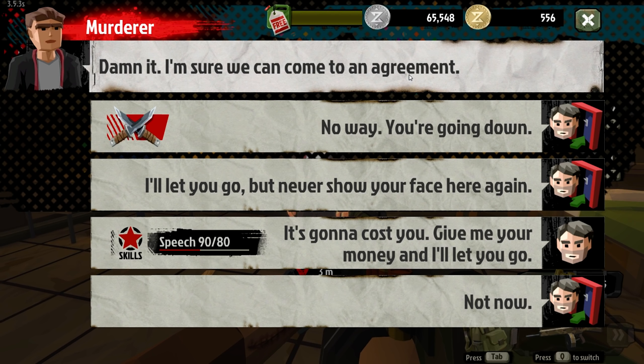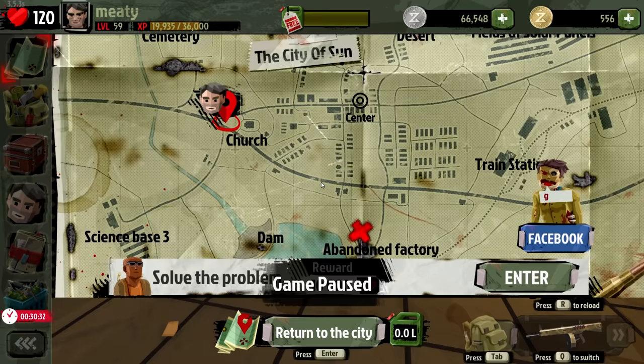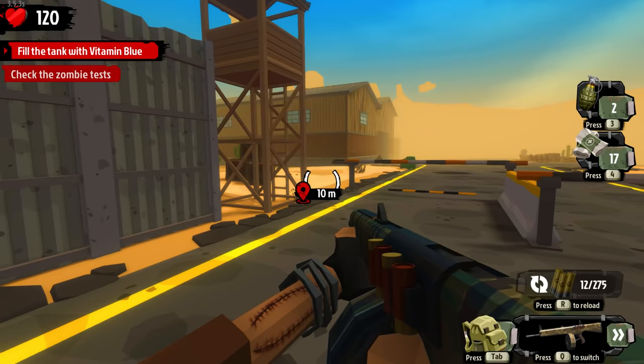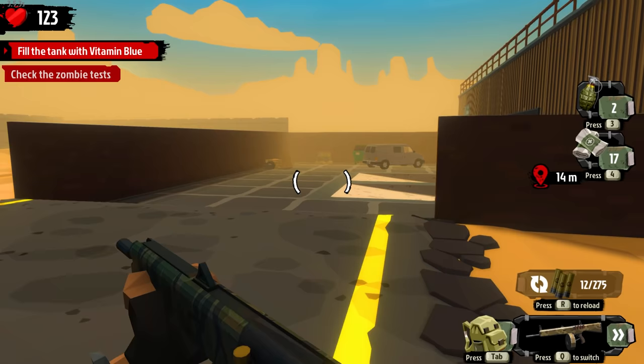You're going down. 'I'll let you go but never show your face here again.' 'It's going to cost you - give me your money.' A thousand? I should have shot him. I'm surprised he didn't lower my karma. A thousand - if I'm gonna do something like that it's gotta be worth my trouble. Ten thousand, now we're talking. I feel a little guilty. Oh it was a dancer that got murdered - that's right, we checked the cameras.